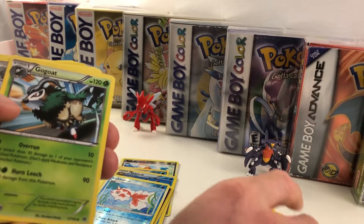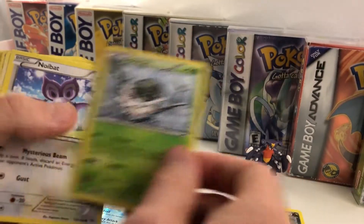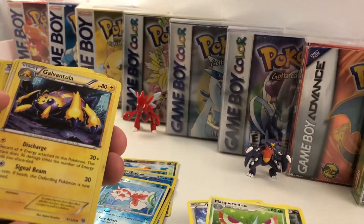Breloom — really cool, he's Evolution 2. I've got to remember this — it was Axew. Gogoat, Spupa, Noibat — that one's for you, Dan. Masquerain — is this a rare? No. Every time I see a Masquerain it's always rare for some reason; I don't really know why.